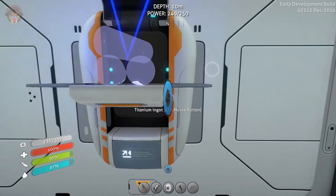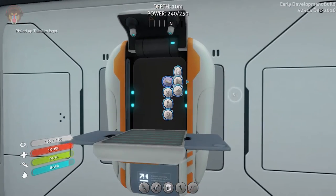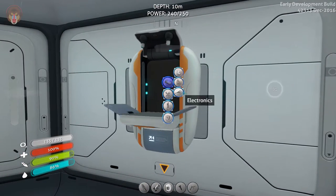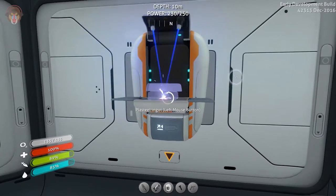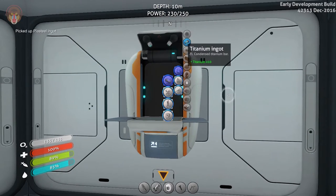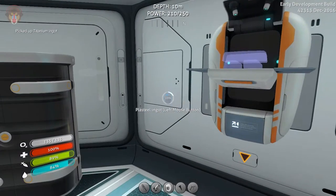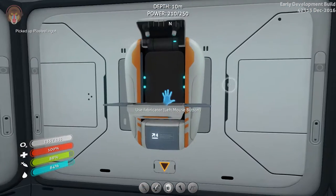Titanium ingots — I just want to make double sure, we need two of those. Let's grab two of those, there we go. One plasteel ingot which takes some time to craft up, but it's not a problem. We can wait. Let's see if we can craft up another one. And then last but not least, plasteel ingots — and I'm pretty sure we are good to go on that side. Now we need to make two aerogels.